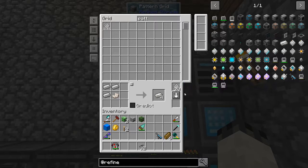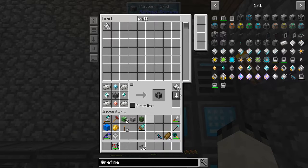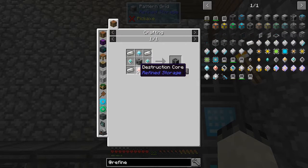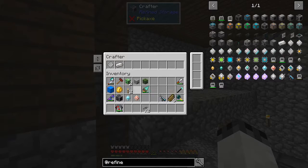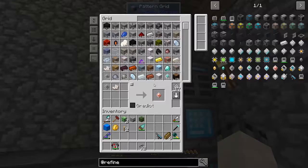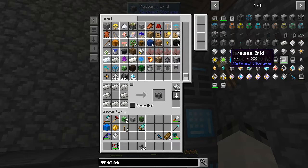So now we can start creating a lot of patterns. First up, we need to tell the system that we want more crafters. We want to be able to make construction cores, and we also want to be able to make deconstruction cores. Just like that — now we have access to build more of these crafters. In the crafter you've got the machine casing. Simple recipe, not a big deal. We got all the iron and everything kind of craftable, so let's go ahead and set this up.